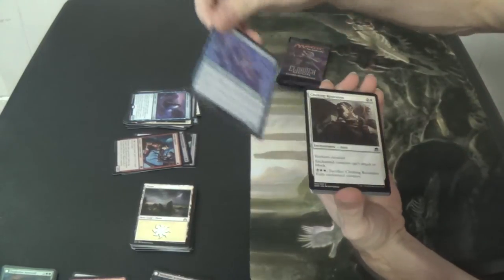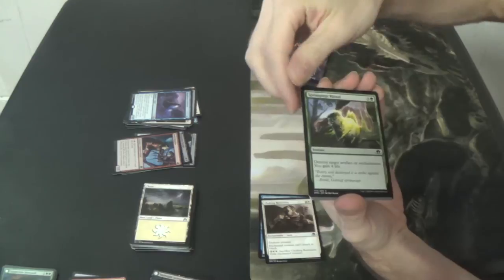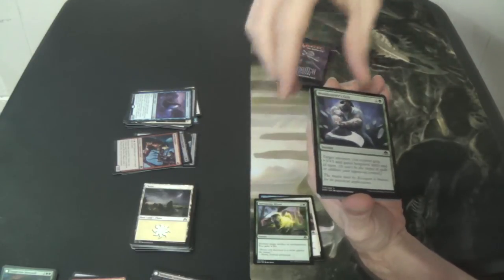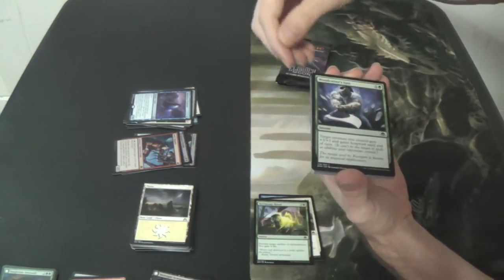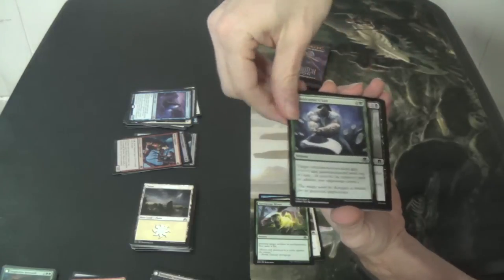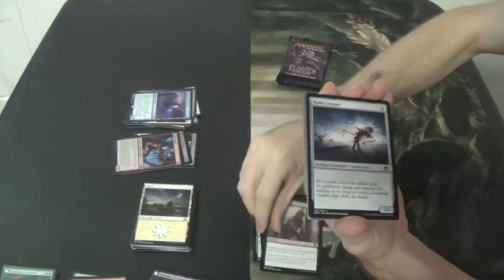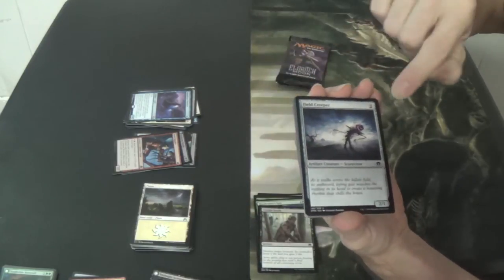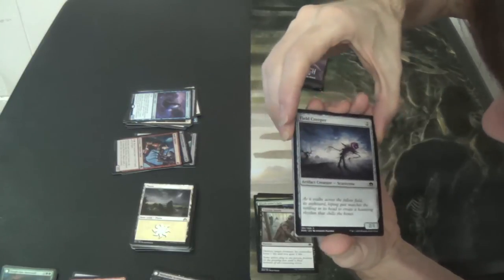Ingenious Scab. Choking Restraints. Sparking Sage Ritual. Woodcutter's Grit. And just the biggest — it's the Brawny guy from the paper towels, but he's gone insane and gotten a gray beard so he's aged a bit. Certain Death — Slenderman again. Field Creeper — our first Field Creeper. That thing will give me nightmares, especially looking at how detailed the art is.